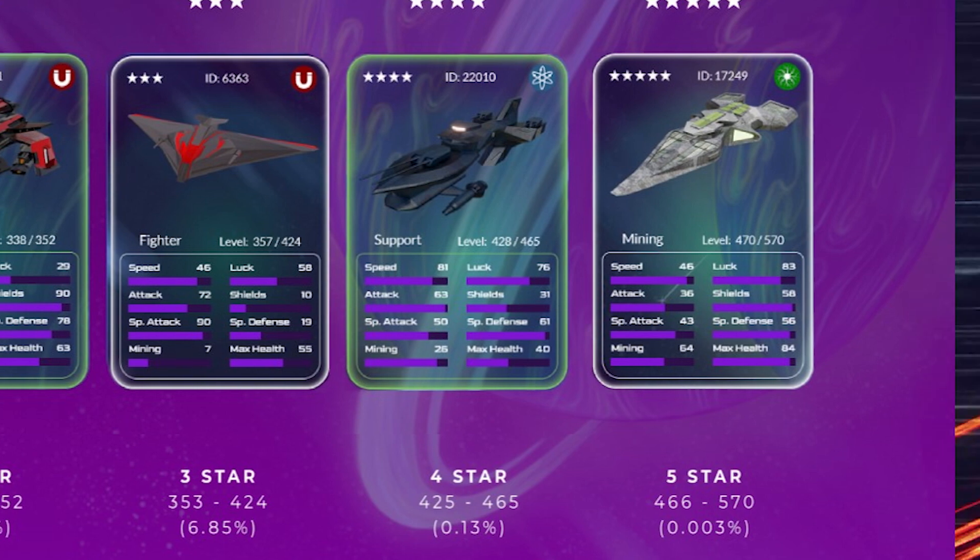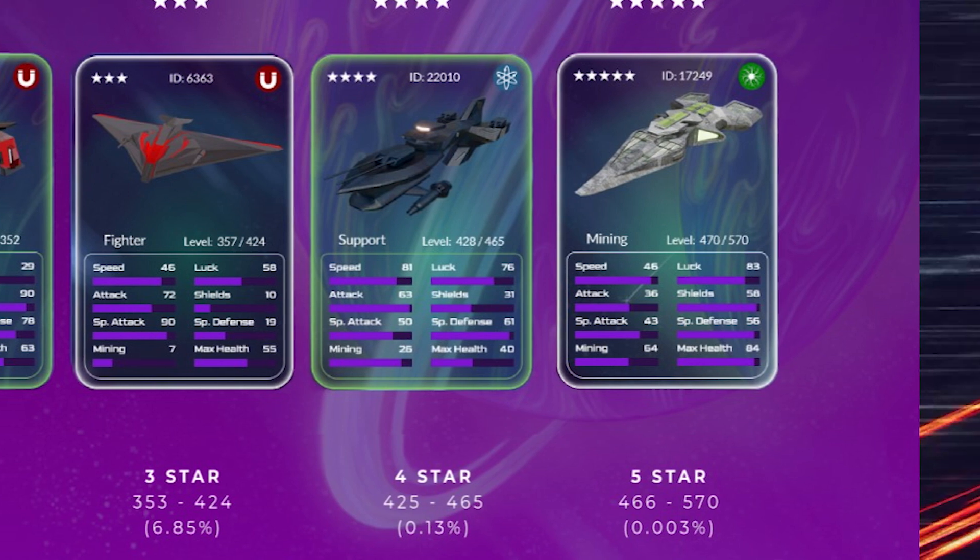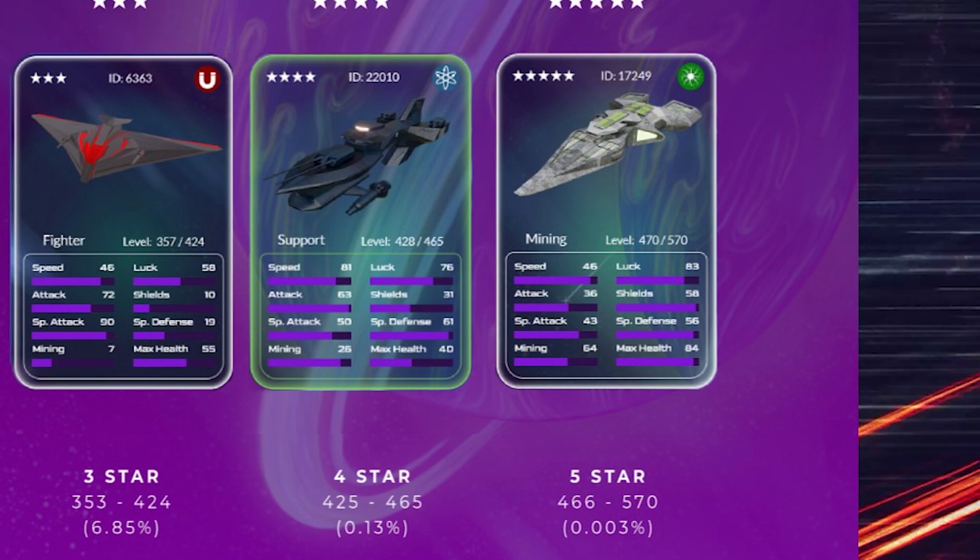Four-star ships have a stats total of 425 to 465. They are very rare, with just 0.13% of ships being four-star — only 32 four-star ships exist at the time of making this video. Five-star ships have a stats total of 466 or higher. Five-star ships are ultra-rare; at the time of making this video, only one five-star ship exists.